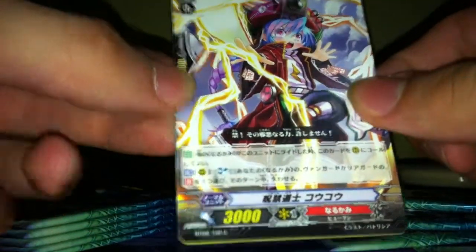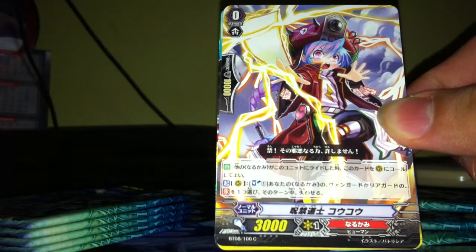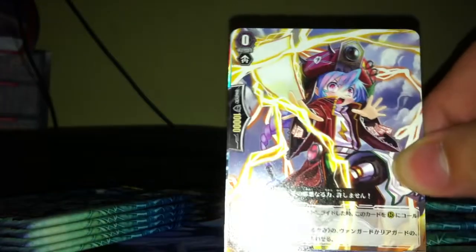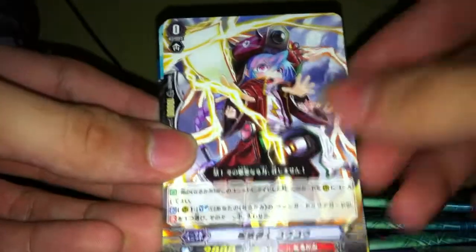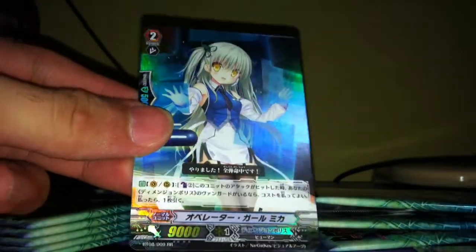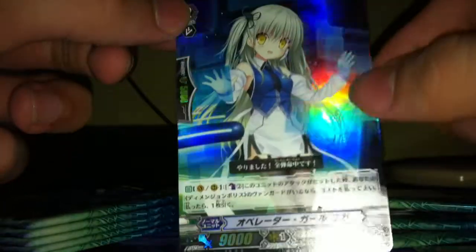This is the new starter for Narukami. It has quite a unique skill — when you ride a Narukami unit over this, you can boost a rear guard circle, and during the main phase you soul blast one and choose a Narukami unit so that the passive skill goes away. This card is actually designed to go with Dangari, the new Grade 3 Narukami card. We also have a Stand Trigger for Neo Nectar and a Maiden of Libra clone for Dimension Police — it's like a rewrite, Double R, Otaku style.